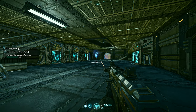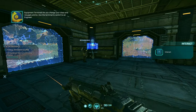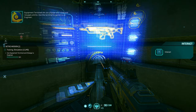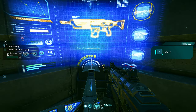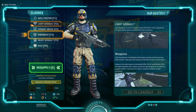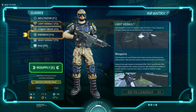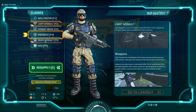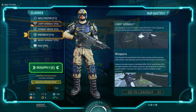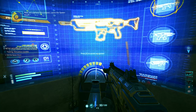The game wants me to head over there — there's a battle outside. According to the tutorial, this is the place where we can change classes and use equipment. Here's the different classes: Infiltrator, Light Assault, Combat Medic, Engineer, Heavy Assault, and MAX. According to the tutorial we must pick Engineer, so we're picking Engineer. Equip now.